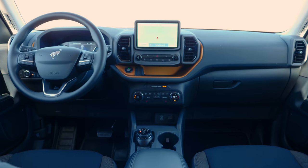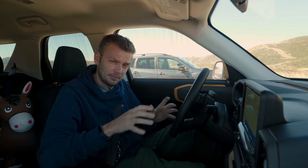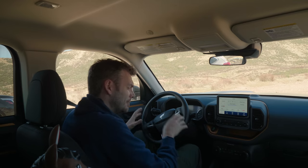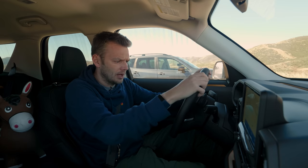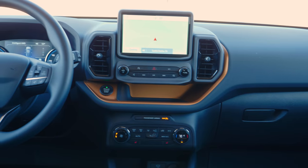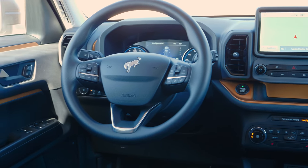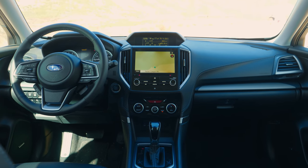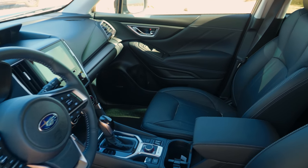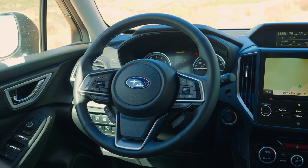Inside, you can really see the Escape influence in the Bronco Sport. It's not nearly as funky as the big Bronco, and in places it does feel a little bit cheap. I can't remember the last time I drove a $35,000 car with a hard plastic steering wheel — probably a rental. There's plenty of evidence of cost-cutting to make space for all that off-road hardware. The perception of quality is actually better in the Subaru. It all works well and there's no shortage of tech, but it's not going to win any design awards — it's just a bit dull.